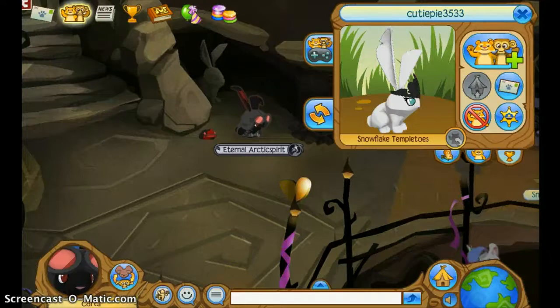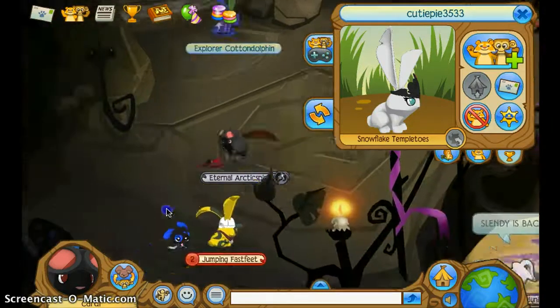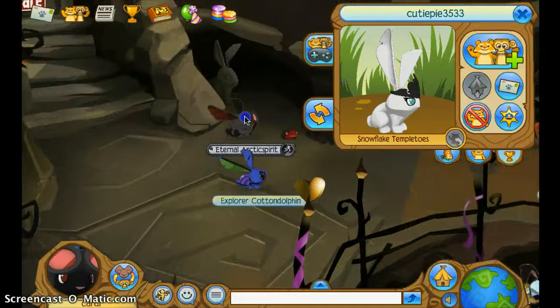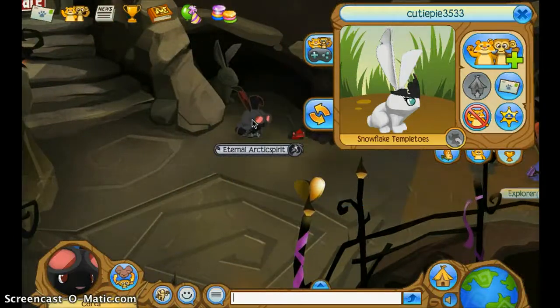Hi Jammers, it's Cardi again, and I wanted to show you a little glitch I found in the bunny party. So when you first enter the bunny party, you're around this area. So you go into this — it doesn't work very well. I think it's a new glitch.